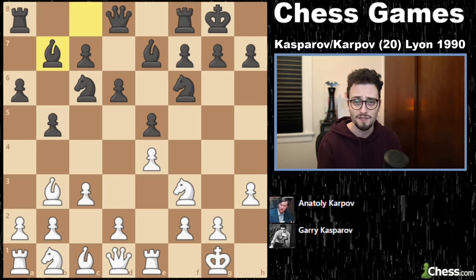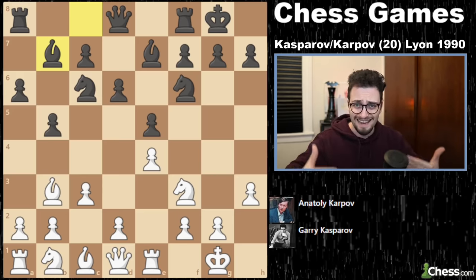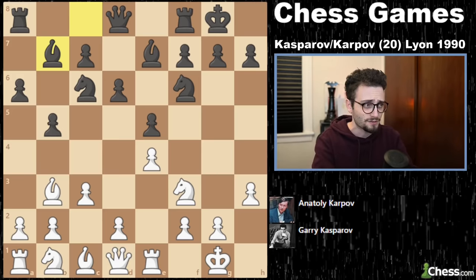This is known as the Zaitsev system, and Zaitsev has a great last name because it literally means rabbit or bunny for my Russian viewers. Now pay very close attention to the next few moves — we are playing cutting-edge theory, as far as 1990 is concerned.